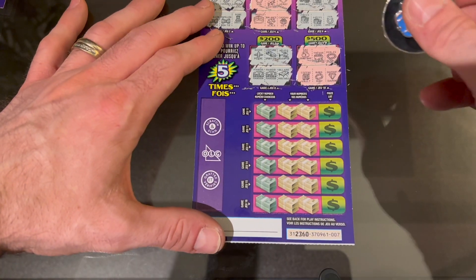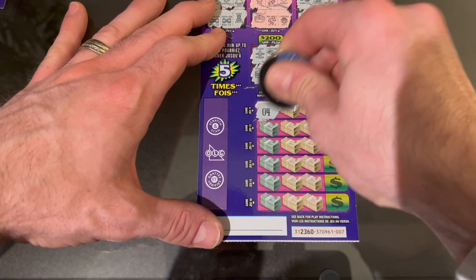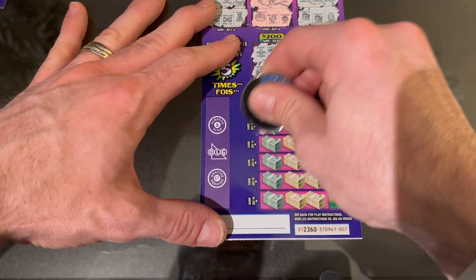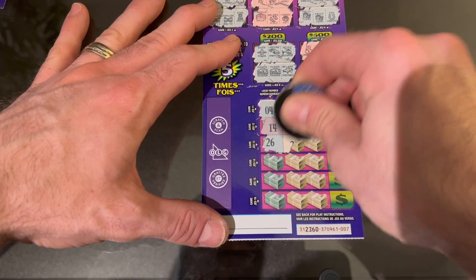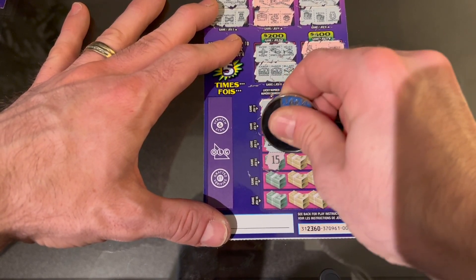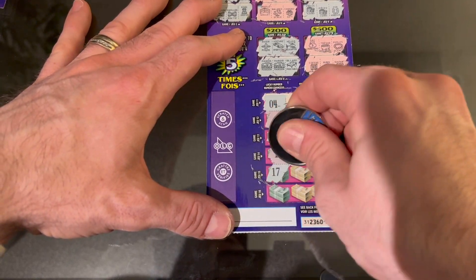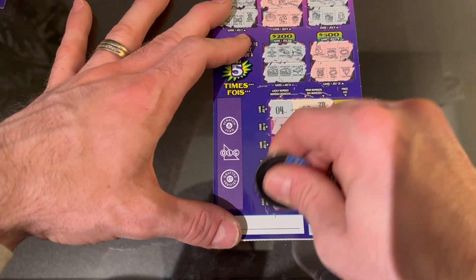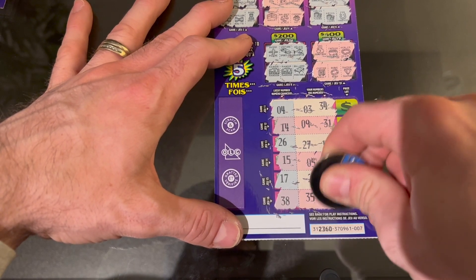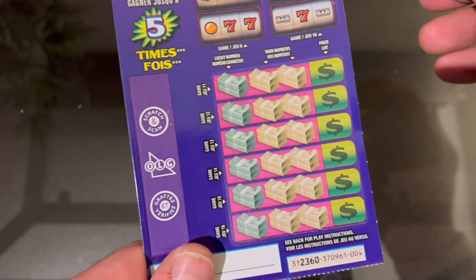Down here we have our lucky number, two chances to match it, and our prize if we do. Number 4 — we have 34, 14, 9, 31, 26, 27, and 12, 15 with 5, and 22. Two more chances: 17, 21, and 7. Lastly 38 with 35 and 39 — dang it. I always check my tickets afterwards so if I missed anything it'll be in the video.